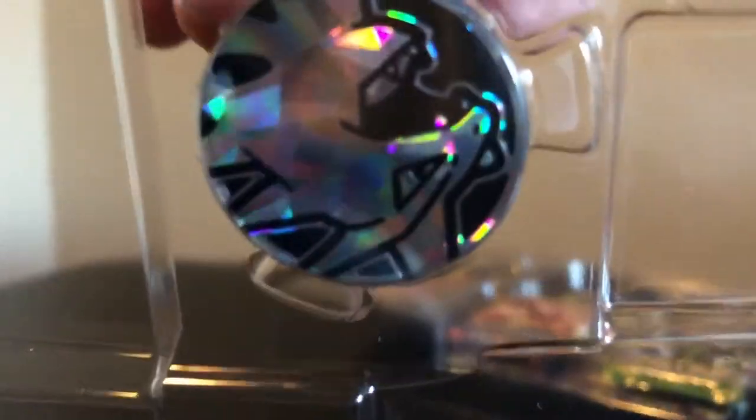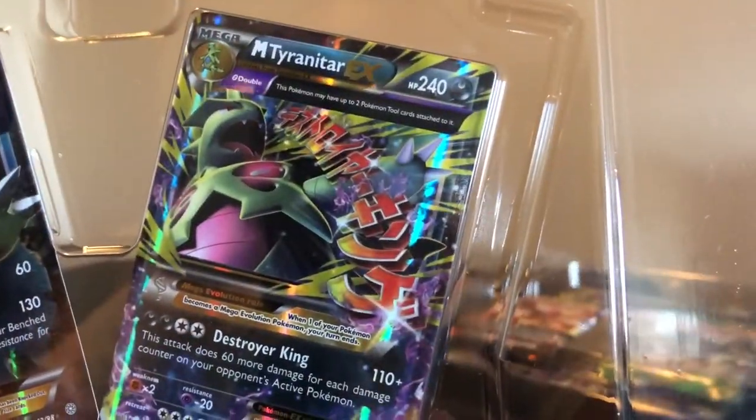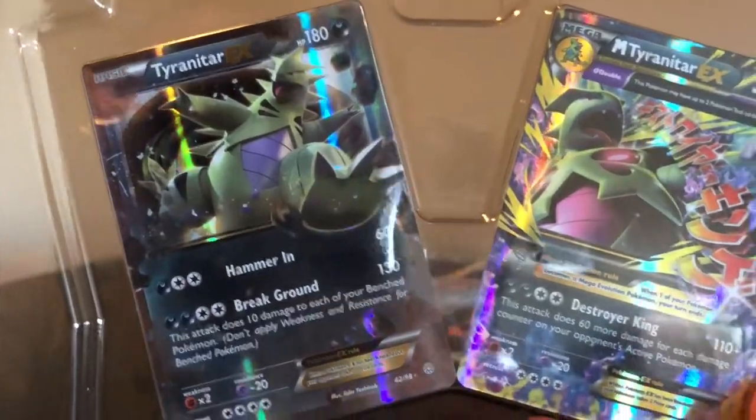Here you guys go with the coin - Tyranitar coin right here, it's upside down. So here are the two promo cards: Mega Tyranitar EX and a Tyranitar EX.